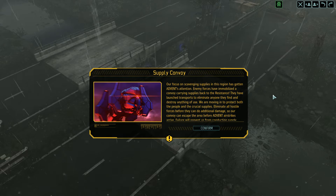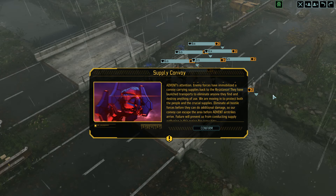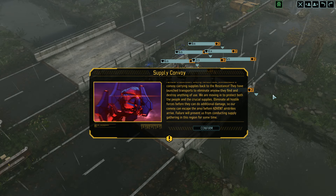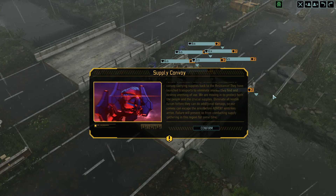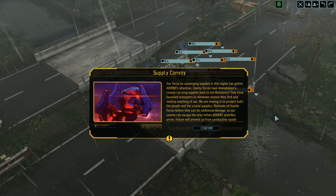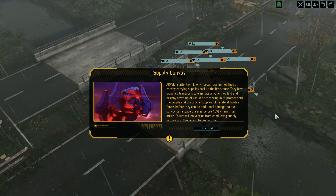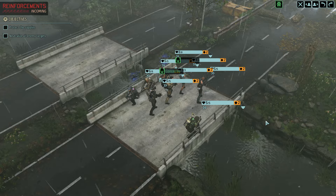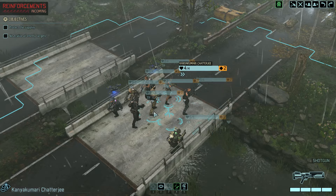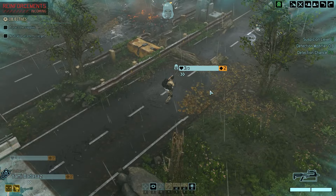Our focus on scavenging supplies in this region has gotten Advent's attention. Enemy forces have immobilized the convoy carrying supplies back to the resistance. They've launched transports to eliminate anyone they find and destroy anything of use. We're moving in to protect both the people and the crucial supplies. Eliminate all hostile forces before they can do additional damage, so our convoy can escape the area before Advent air strikes arrive. Failure will prevent us from conducting supply gathering in this region for some time. Warning - reinforcements incoming.